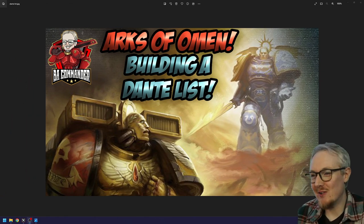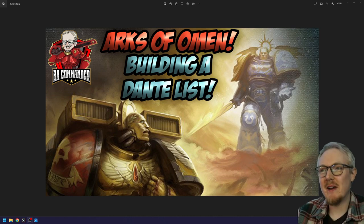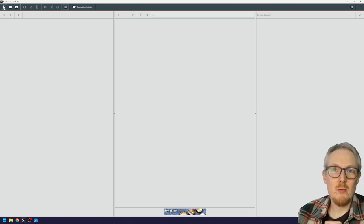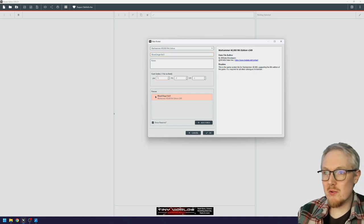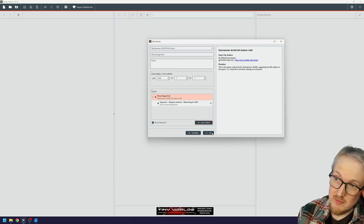Hello, I am John and this is the Blood Angel Commander channel where every week we do various videos on how to get the most out of your Blood Angels. Let's talk about BattleScribe — load it up, add the Warhammer 40,000 data and update it. I already updated it before we started this video, so we're good to go. We're going to click 'New' or 'Create Roster' — this is going to be Blood Angels.